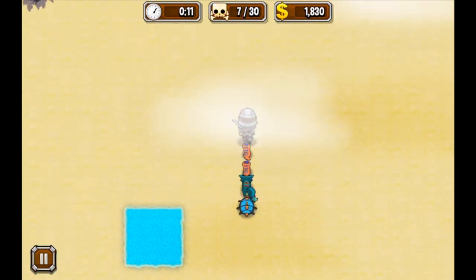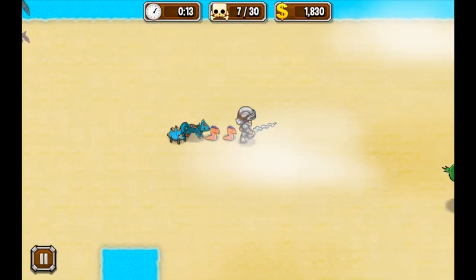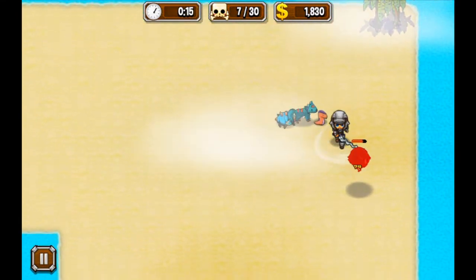Besides your health, you have to watch the walls or borders of the maps, the enemies, and your body or your pets. You mustn't hit anything of these.